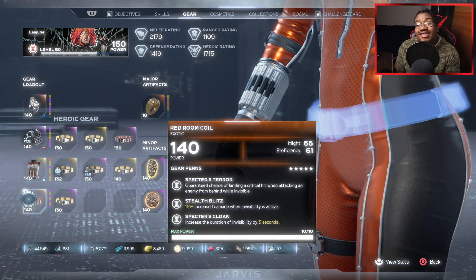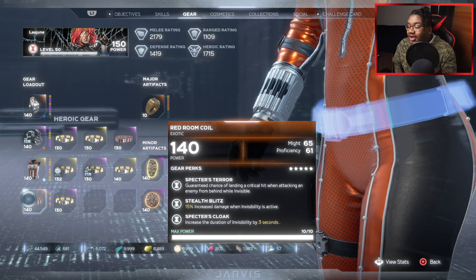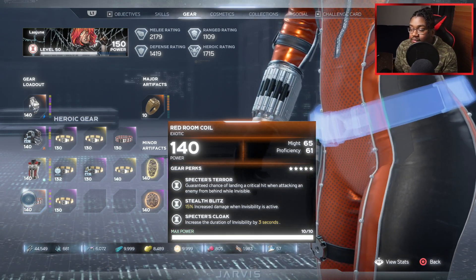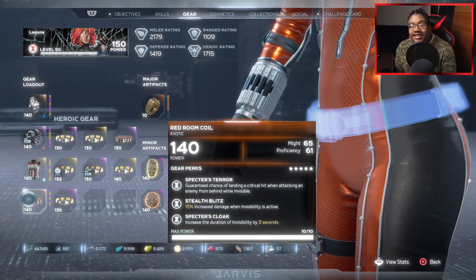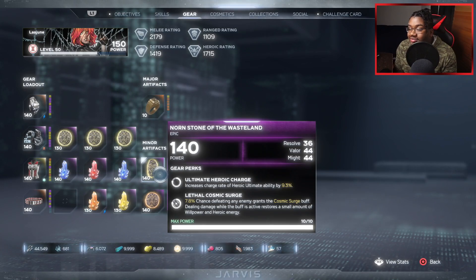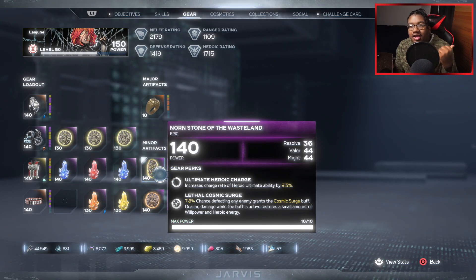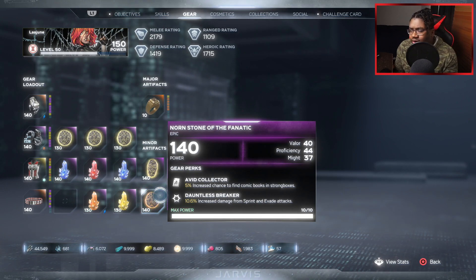For this piece — the Red Room Call — I will 100% say get this one if you're doing a melee build for Black Widow. Please get it. I have Spectre's Terra: guaranteed chance of landing a critical attack when hitting the enemy from behind when invisible. And I got Stealth Blitz: 15% increased damage when invisibility is active. Plus a 3% increase on a 30-second timer on my invisibility. These two pieces I got from opening chests and vaults using DNA keys — one of the new minor artifacts added into the game last year. I think I got the other from the Mega Hive at the end or just from running content overall.